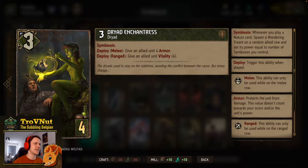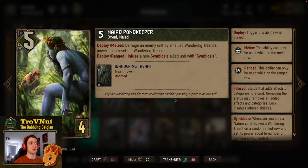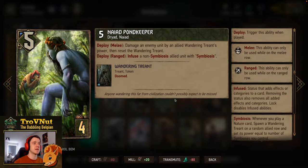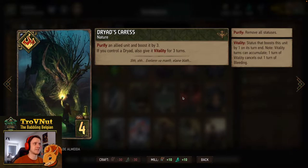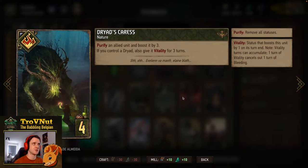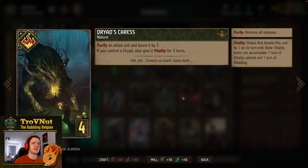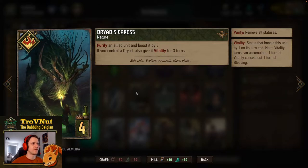Then we have one of the newer cards: the Naiad Pond Keeper, 5 power for 4 provisions. On deploy, double ability: on the melee row you damage an enemy unit by an allied Wandering Treant's power and reset the Treant to 1. On the ranged row you infuse a non-symbiosis allied unit with symbiosis. You usually go for the ranged row ability, but the melee row is a good offensive option. Next, Dryad's Caress — you purify an allied unit and boost it by 3. If you control a Dryad (which we almost always will), you also give it vitality for 3 turns. 6/4/4 with a purify — very nice.